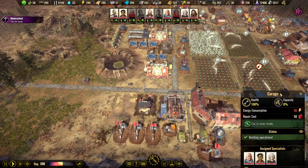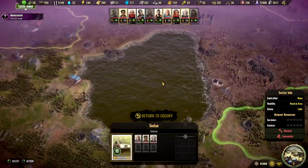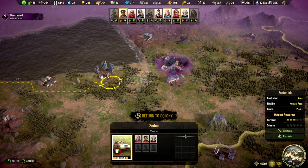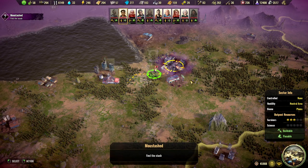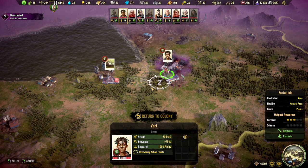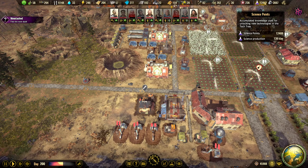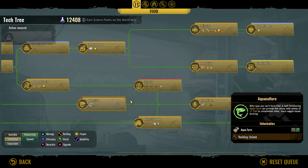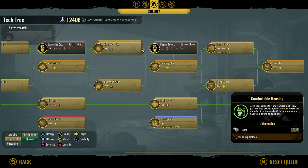The car is ready and I'm gonna create a team. There's also a lot of mentioning in the comments about the Science Outpost, if we can do anything about that. We definitely don't need more science — we have 12,500 and 138 per day. I think we have researched everything, or maybe we have some decoration stuff left. Yeah, there are a few there.